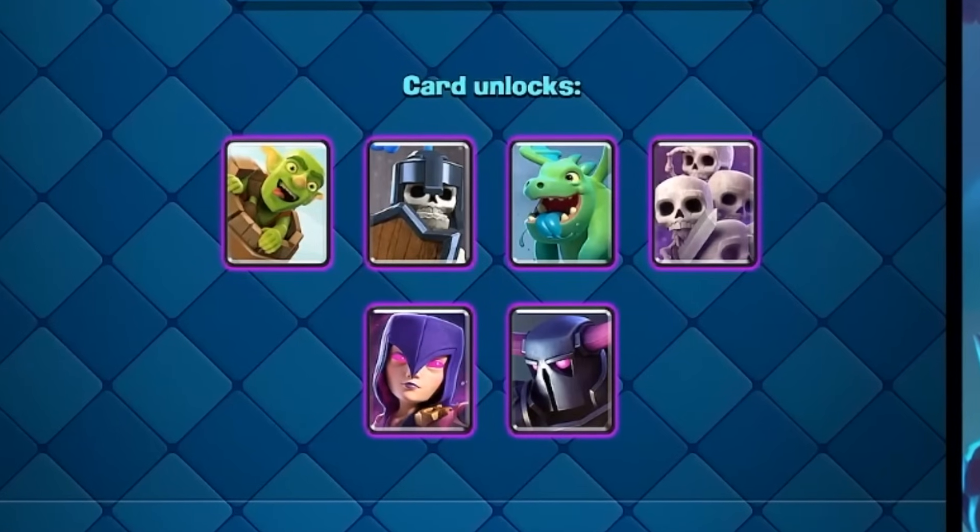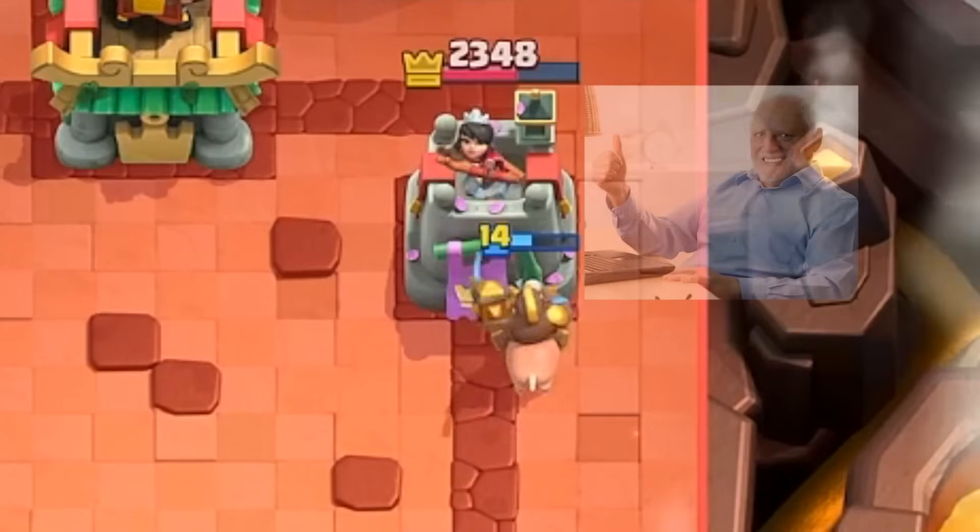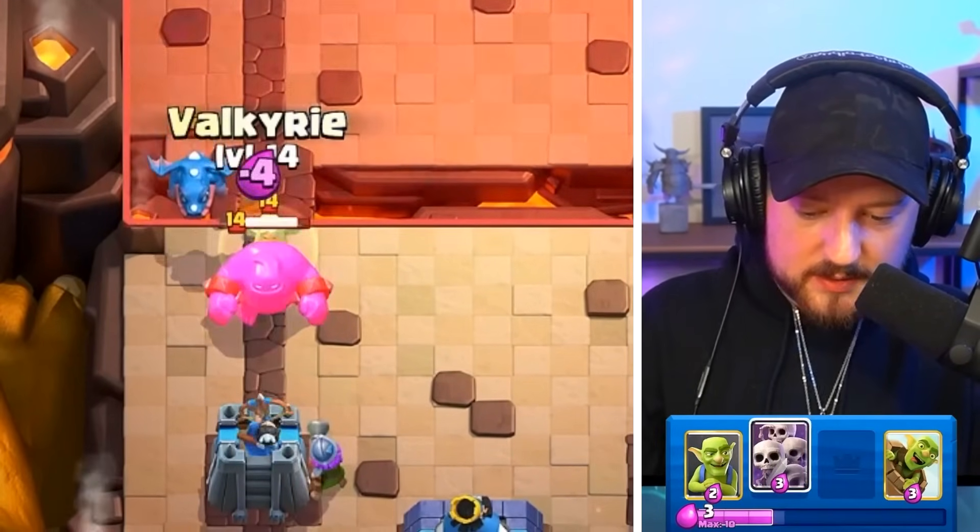Enough Arena 5, we need Arena 6. If he has Tornado, we're 1000% dead here. The Hog Rider's just decimating that tower though. You know he's got the Tornado.